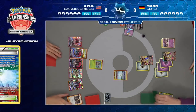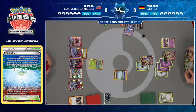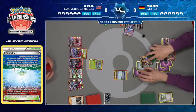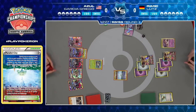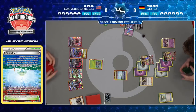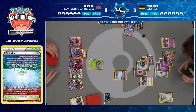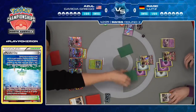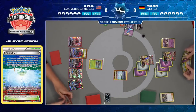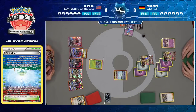Floatstone on the Zoroark — retreat for that Wimpod, knowing that Ultra Necrozma probably is going to be able to take a knockout here. Azul does not want to give up one of his Zoroarks just yet. He actually didn't find energy, so he couldn't even attack. So poor Wimpod is going to have to take a Photon Geyser from Ultra Necrozma. Now Mark will be faced with the same decision — does he want to knock out this non-GX Pokemon and go down to five prize cards? He's got three energy on the bench Ultra Necrozma, but he passes again — not taking the knockout.